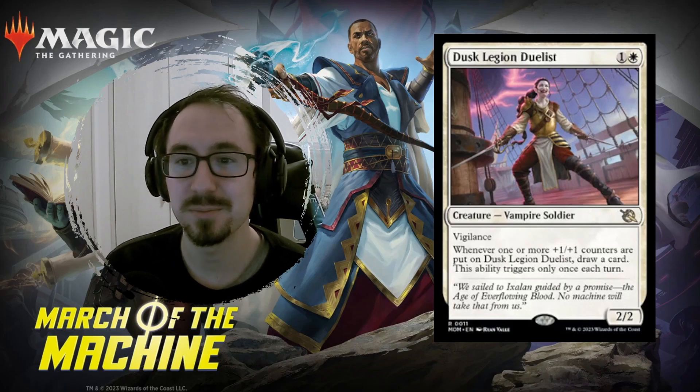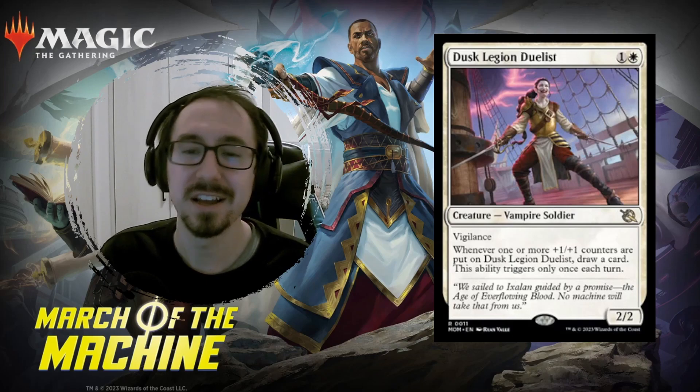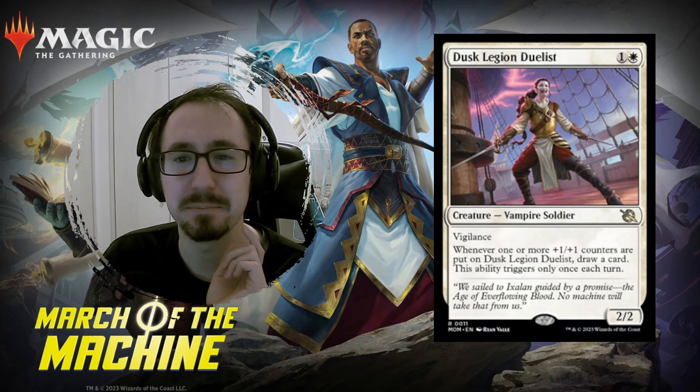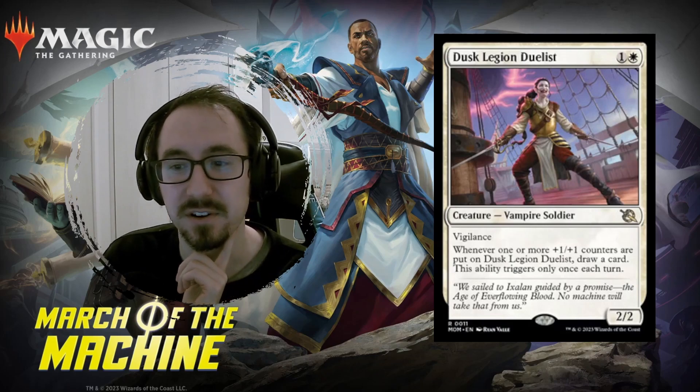Next one, Dusk Legion Duelist. This is a two mana 2/2 that whenever it gets a +1/+1 counter, it draws you a card. There are a lot of ways in standard with aggro to put counters on things, so you're going to easily be picking up some cards off of this. A must-kill and a very strong card.